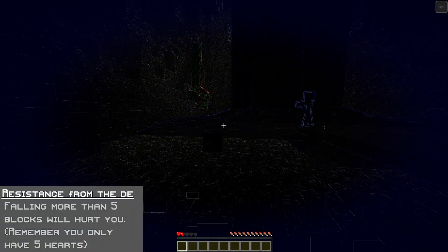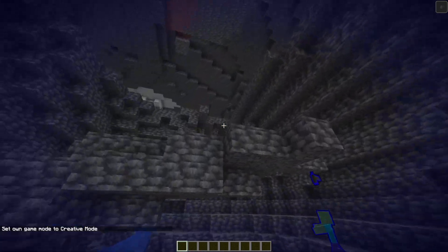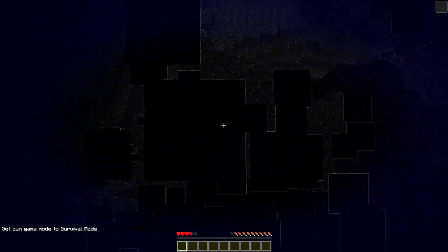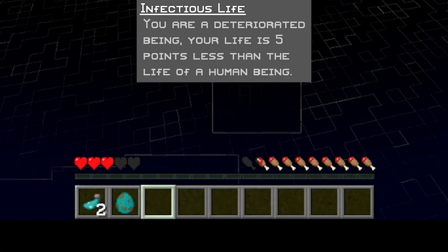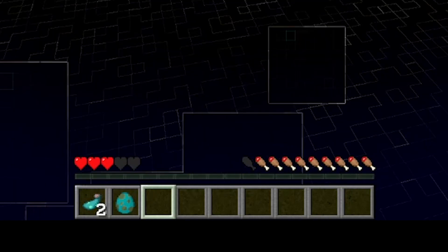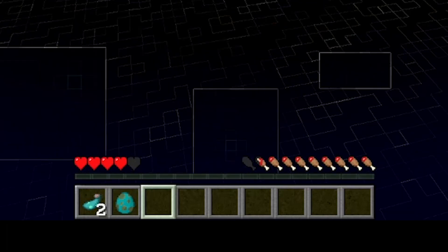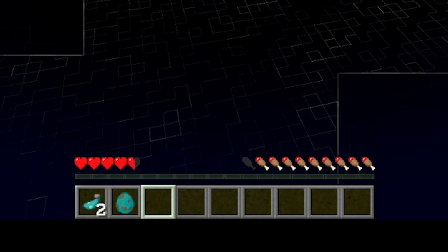Moving into our next ability, you've got "Resistance from the Deep." Falling more than five blocks will hurt you — remember, you only have five hearts. Typically in Minecraft, fall damage starts at about four blocks, but you get an extra block of leeway. That passive ability works with our second passive called "Infectious Life." You are a deteriorated being — your life is five points less than a human being, so you've got half the health of the average Minecraft player. When you take damage, it's a higher proportion of your health than normal, making that extra fall damage resistance far more useful.